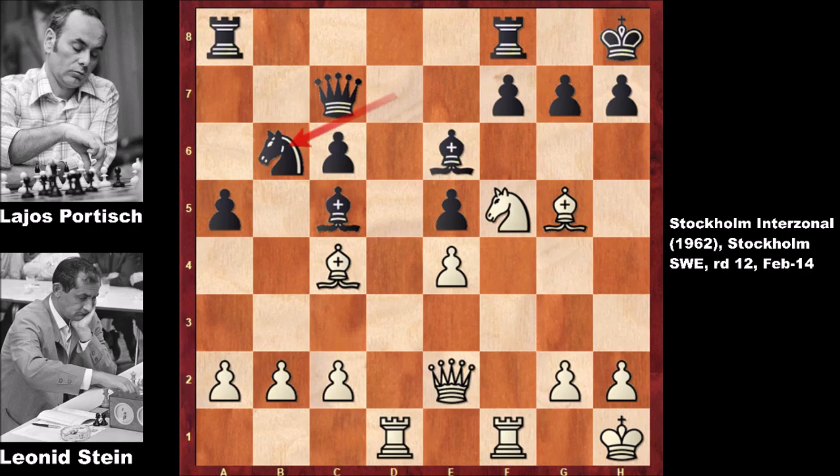What would you do in this position? Black is attacking the bishop on c4 — it's under attack. Maybe defending the bishop comes to mind, or maybe capturing. But Leonid Steele is not going back — he captured the pawn with bishop takes on e6. Then knight takes on g7. What an incredible move, sacrificing the bishop.